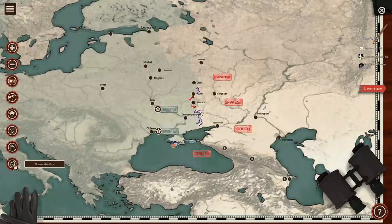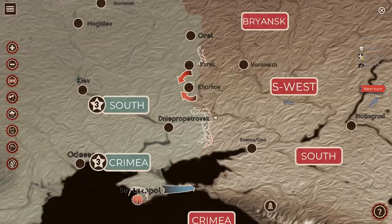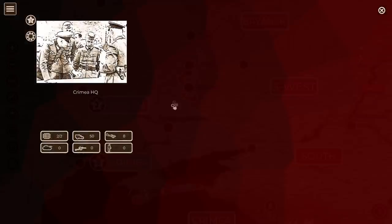You can see all the different map options - we'll stick with this one as it seems to have the best contrast. On the larger scenarios like Fall Blau, you'll have Army Group Center, Army Group North, and be in command of the entire front. For this short scenario, we can mouse wheel in. The Soviets have three different army groups against us. We have Army Group South and the army in Crimea. The Crimean army has no troops in reserve, two out of two railways for supplies, 50 trucks, eight air power, zero tanks, zero anti-tank guns, and zero infantry in reserve.